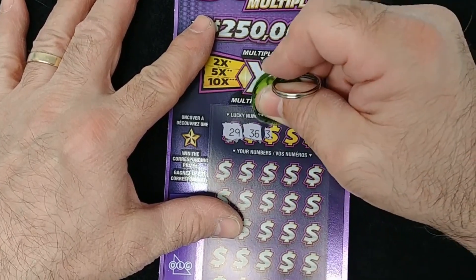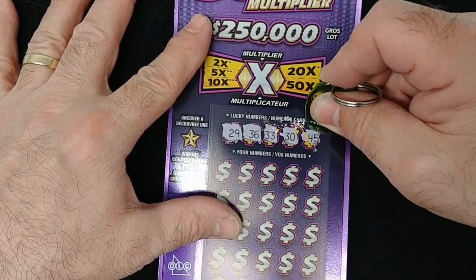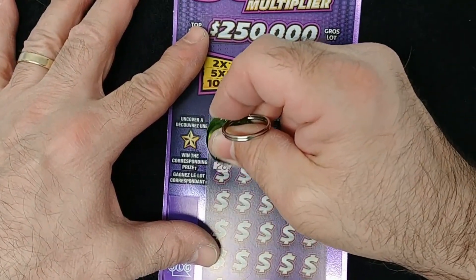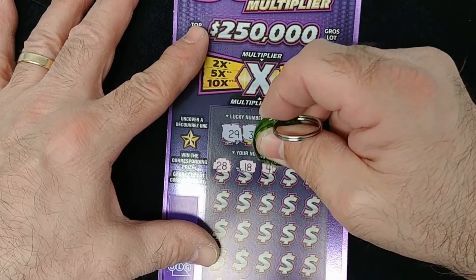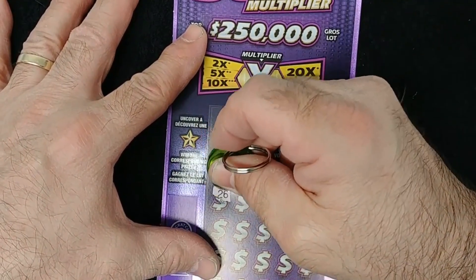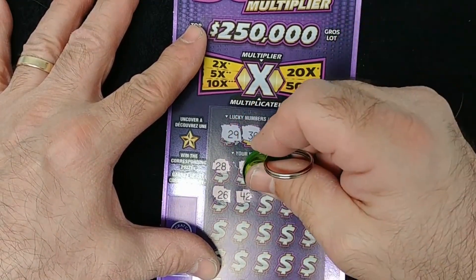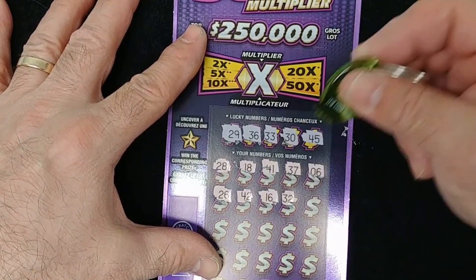So 29, 36, 33, 30, 45, 28 figures. I got 29, 18. Wow, they're going the other way. 45, 41, 37, 6, 26, 42, 16, 32.